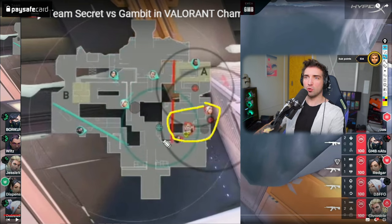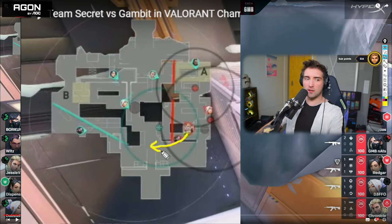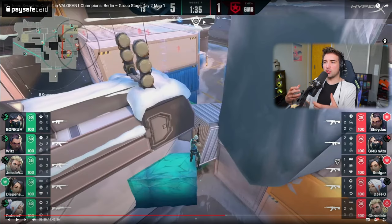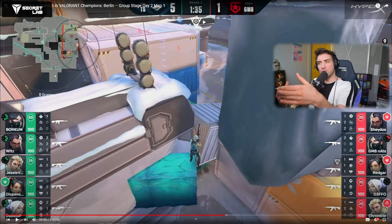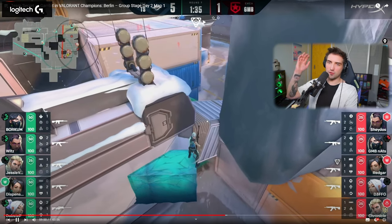You essentially need this Viper wall to make certain your opponents will not feel comfortable pushing on site. Because of that, you'll get dividends from having Jett control mid — if the A-site team feels uncomfortable and is stopped by the Viper wall, Sova drone, Reyna peeks, and Sage rotating fast with slows, this entire team will rotate back into mid into Jett, who gets a free kill. No one expects this position. It's like a reverse lurk — your team applies pressure to push opponents into you, rather than you lurking while your team creates space.